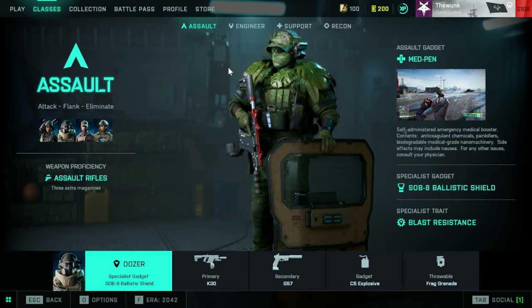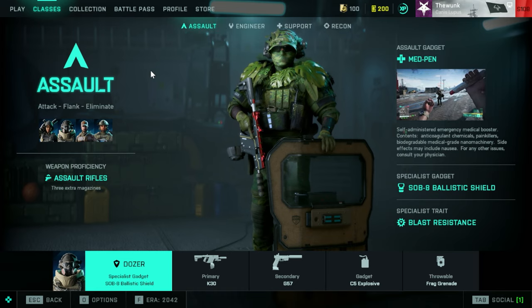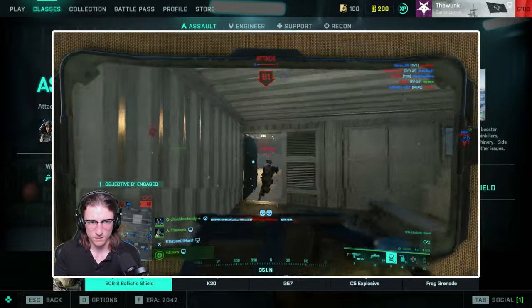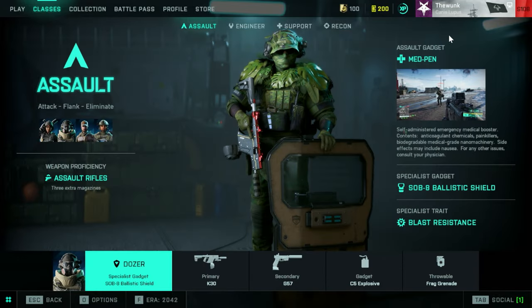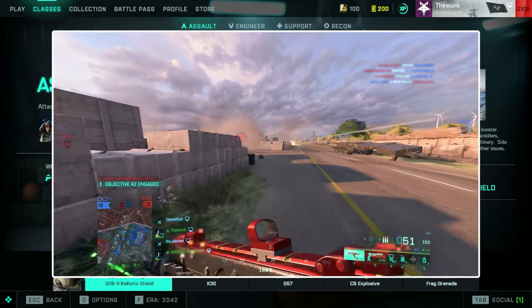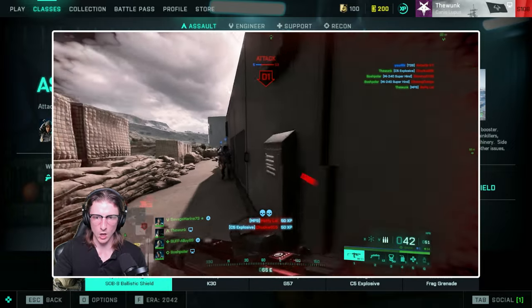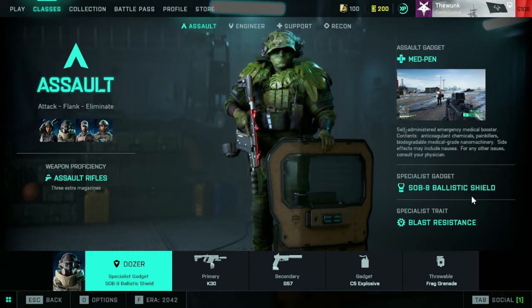Here we are in the menu of Battlefield checking out Dozer. Dozer is in the assault class tier, so you want to attack, flank, and eliminate — you are front lines. With all assault classes you get three extra magazines with your assault rifles, which is pretty awesome, even though we're going to be mostly focusing on SMGs. Over at the assault gadget we have the med pin — it's a self-heal, and whenever you run over your own ammo crate you pick up another one, so you can hold two, which is huge.